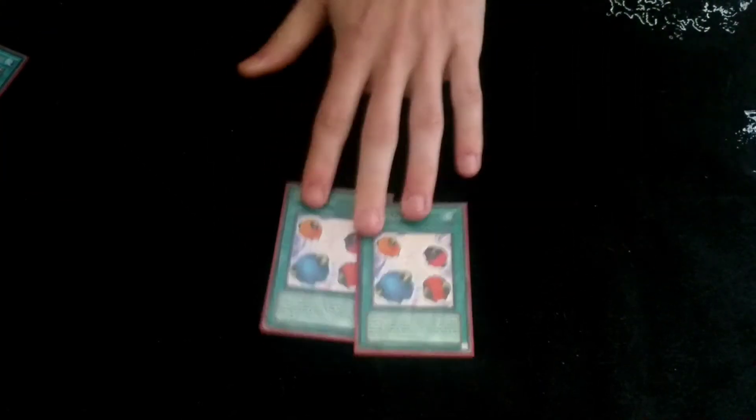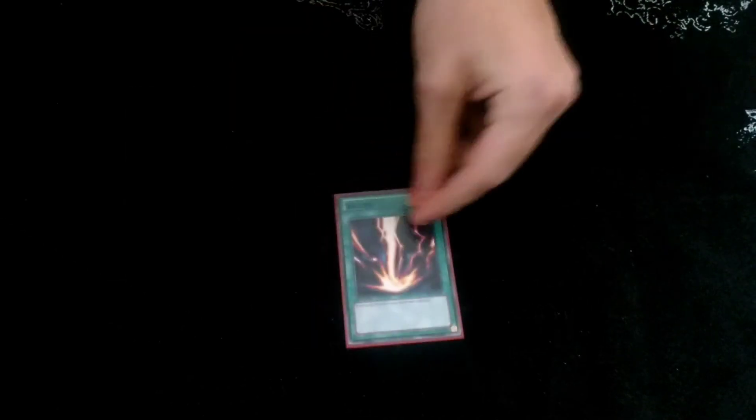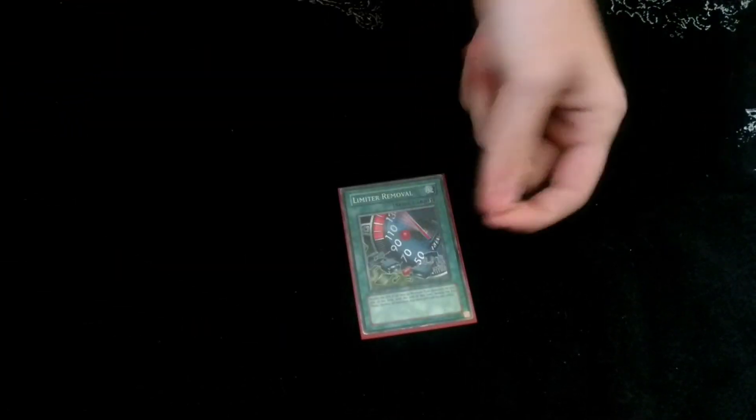We have two Escape Goats for defense and more tokens — play for Lynx. One Forbidden Lance. I'll tell you the story around that in a minute. One Soul's Charge. One Foolish Burial. One Twin Twister — it's going to have the same story as the Forbidden Lance, I'll show you in a second. Rogeki and a Limitall Remover — it's only at one so I can only run one, but it could have the same story as the other cards.